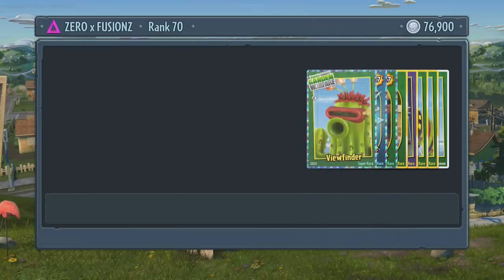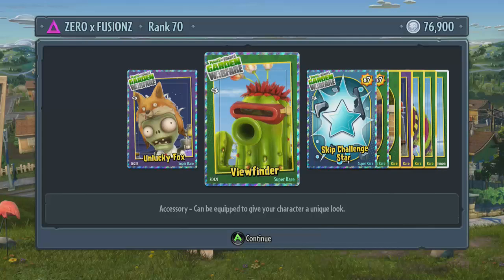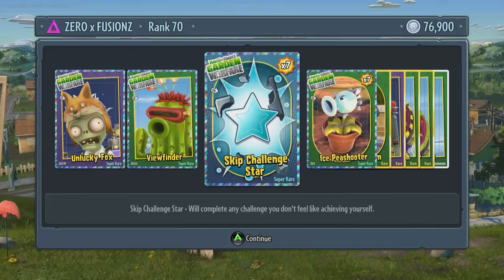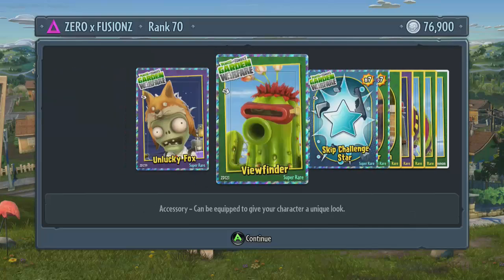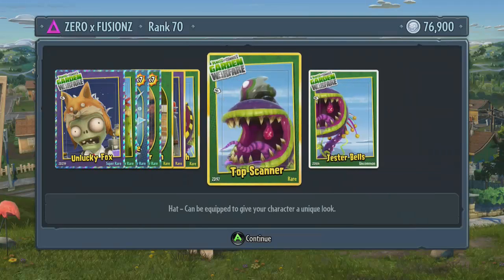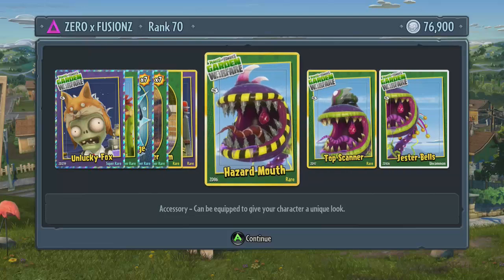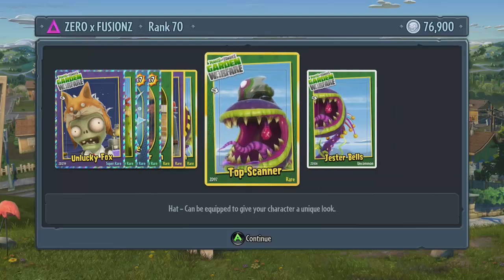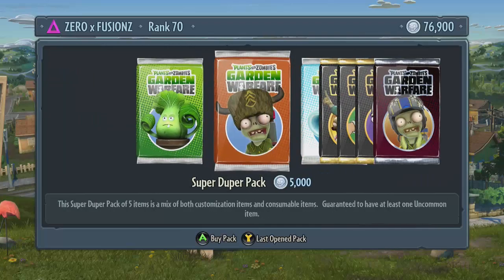We get a couple of chomper things and we get 7 skip star challenges — straight away that's brilliant. We get a nice little fox hat for the foot soldier, some nice glasses for the cactus, 7 more skip star challenges — absolutely brilliant. We get 7 ice pea shooters as well — that's super rare. So the first 4 we've got are super rare. Then we get a rare doom shroom, another rare, a dark spike shield for the foot soldier, hazard mouth for the chomper, a top scanner hat for the chomper, and jester bells for the chomper as well.